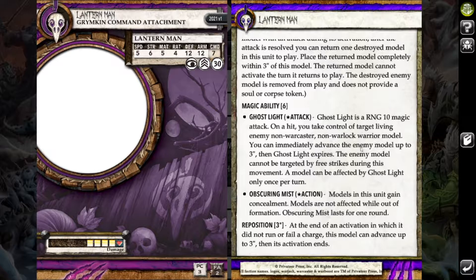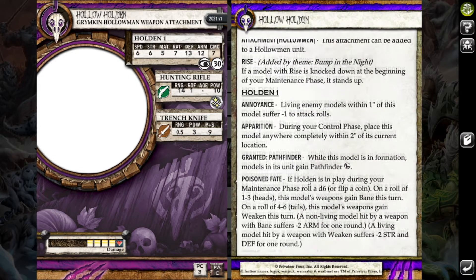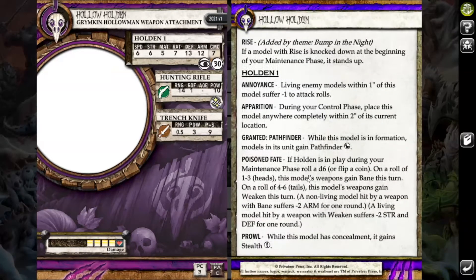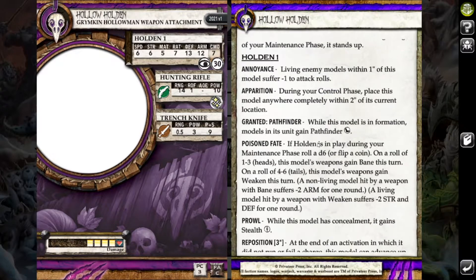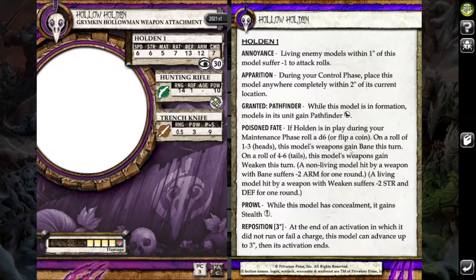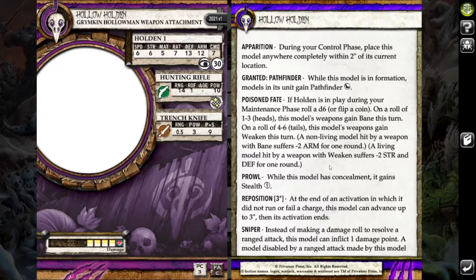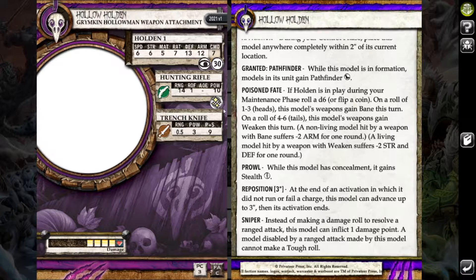Reed also brought Holholden, who got pretty interesting buffs during the dynamic update — it gives the unit Pathfinder, which they were missing before. He's got the Poison of Fate ability: flip a coin, on heads the unit's weapons gain Banes this turn meaning a non-living model hit suffers minus armor for one round; but if you get tails you get Weakened, meaning a living model hit suffers minus strength and defense for one round. He also has Sniper which is good for taking out single wounds.